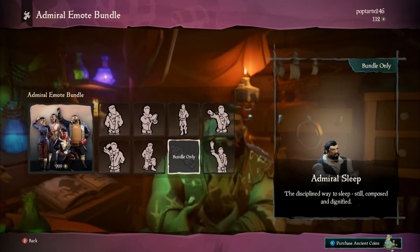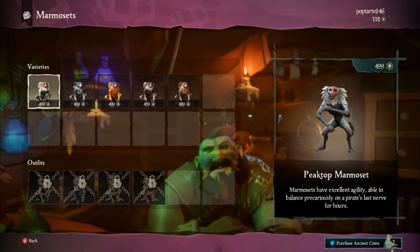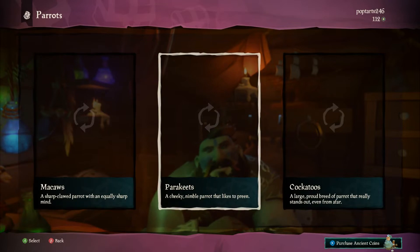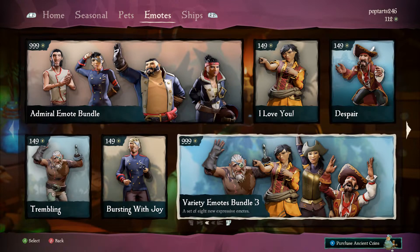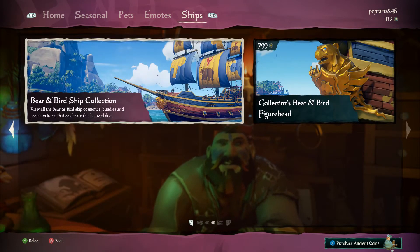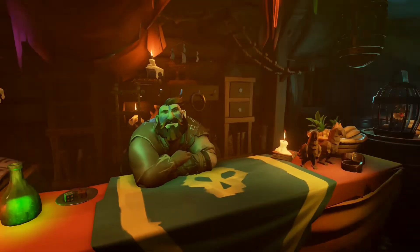For seasonal pets there is a new monkey, and once you get it you can get ship sets for it. There's also a new parrot — I have the cockatoo but not a monkey yet. I've got loads of emotes, and then ships. I already have the Cutthroat but not the Bird or the Bear and Bird. I did get the Huntress collection today after standing on islands for hours waiting for ancient coin sculptures to pop out — and it paid off.